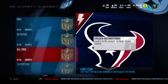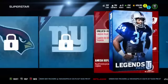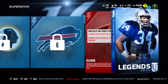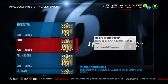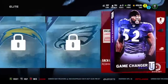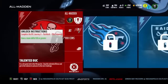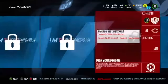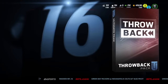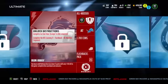Next one is the superstar. Let's go. It gives you a Loyalty badge and a legend pack. Okay, legend — I like legends. Loyalty badge again and a legend pack. So double legend, double loyalty. In the elite, you will get a Loyalty badge, you'll get a game changer pack — our favorite — and you get an Ultimate Legend pack. Then you get a campus hero elite and a throwback pack. A Loyalty badge, then you get a flashback pack.